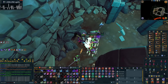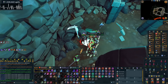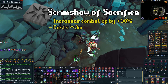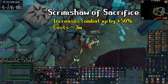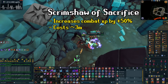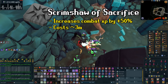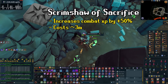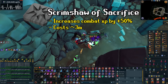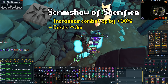Now, if you remember from the intro, I said you can get up to 1.5 million XP per hour, and this is true. The way to do it is using a Scrimshaw of Sacrifice. This scrimshaw gives an increase of 50% to combat XP, except the creatures you're killing won't drop anything. It also costs about 3 mil and lasts for one hour, so it increases your cost per hour and you won't be making anything from drops. But testing this out, I was able to reliably get about 1.5 million XP per hour, making it the absolute best AFK method for necromancy.